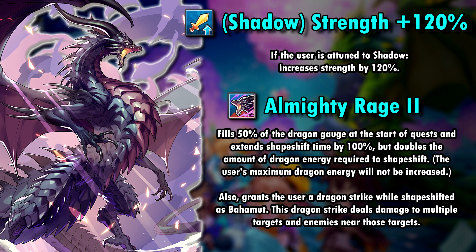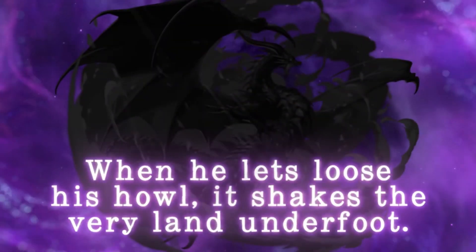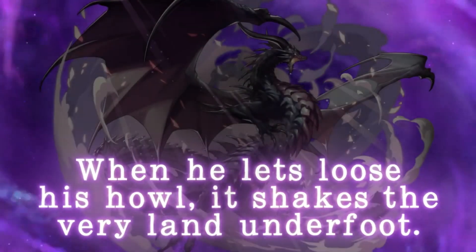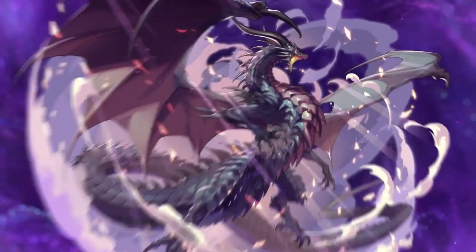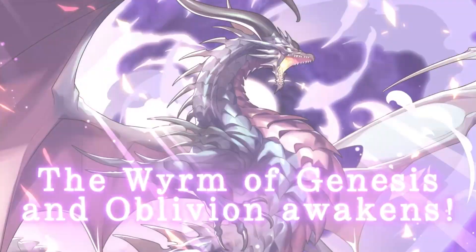We do not have the damage mods for this dragon strike as of right now, but judging by Gala Beast Volk, it might be beefy. An interesting addition to the skill is that the maximum amount of dragon energy that can be filled by abilities at the start of a quest will be limited to 50% for the entire team if a single person has Bahamut equipped. Raids are excluded from this. Gala Bahamut seems to be a pretty heavy hitting dragon and will probably be preferred on a lot, if not all, shadow units in the game. And I gotta be honest, I saw his kit and my mind instantly went to: this is going to be insane on the rant.